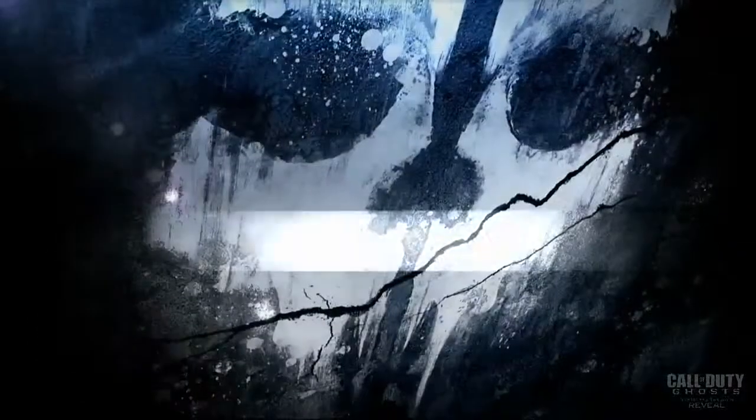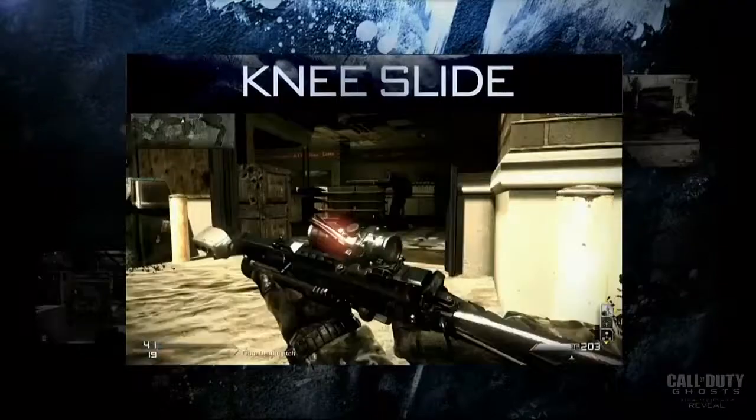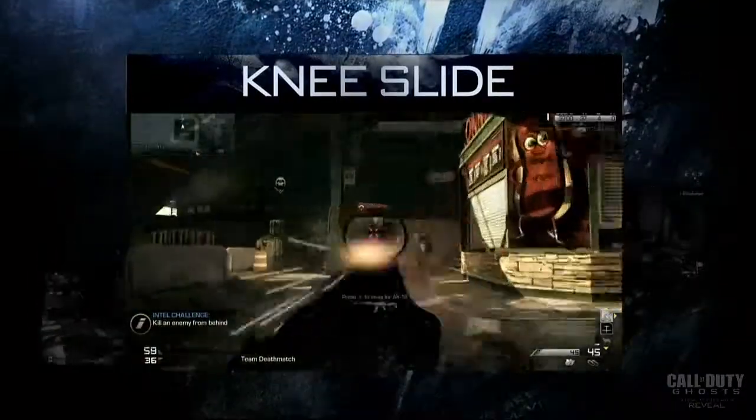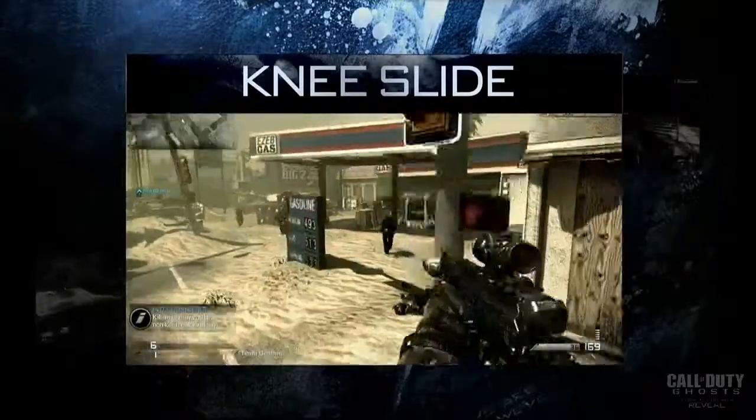One of my new favorites is the knee slide. This is a way to naturally transition from sprinting to crouch or prone, allowing you to maintain momentum as you move through the world.